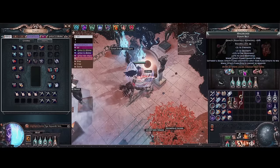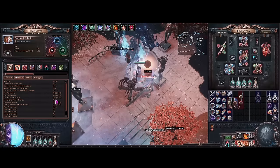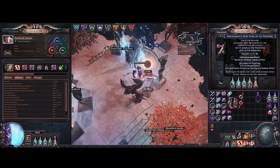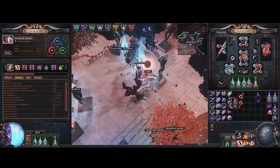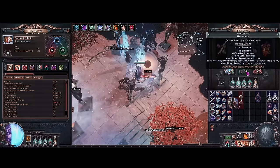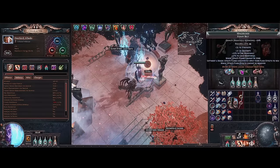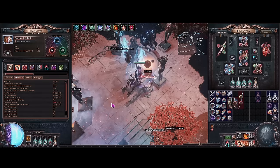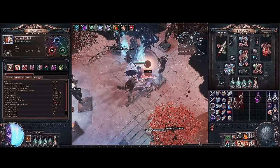For the belt, I'd definitely recommend starting with a Mageblood, because Transcendence needs a lot of max res. Our Ruby Flask is giving plus-5 to maximum fire resistance, scaled by increased flask effect to 9% max fire res. Without this flask you'd be at 74 or 75 max res with no guarantee it's always up. Technically you could run a String of Servitude with Grace Aura effect, or the Magnate, or a Flask belt — 75 res Transcendence is still very tanky, but I wouldn't recommend it.